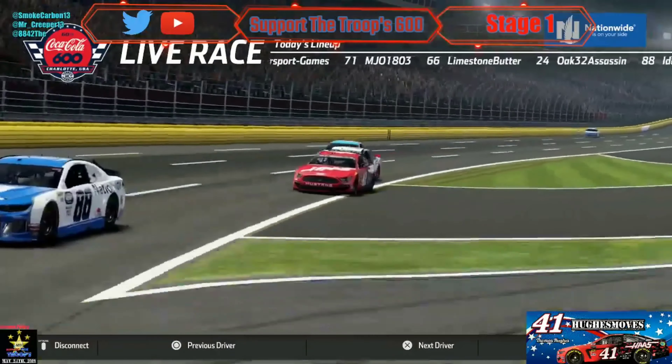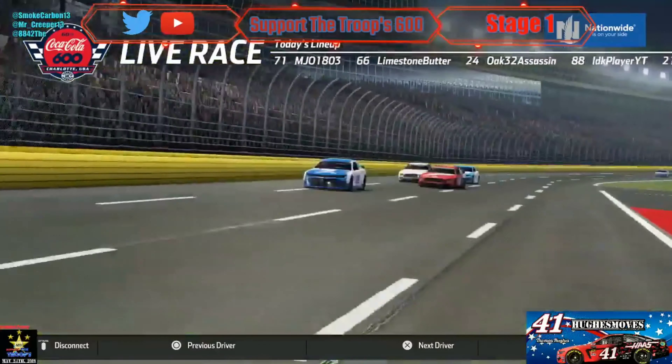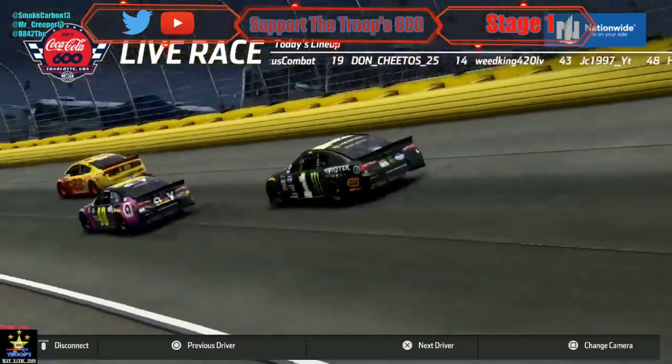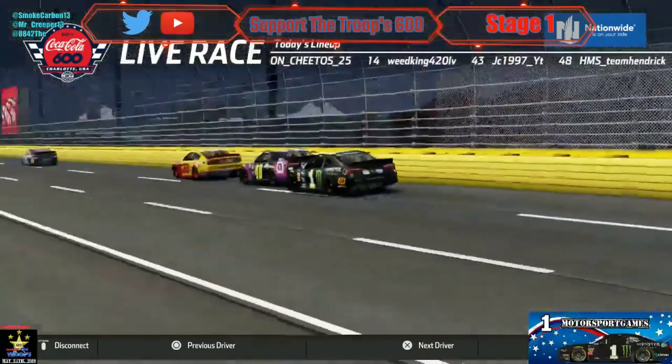BKR got a little bit loose and the 71 ran into him on the bumper like, 'Hey, I don't appreciate that.' The 19 of Don Cheetos just got lapped. Hughes is falling back to fourth. Looks like the 43 and the 11 are about to go a lap down.